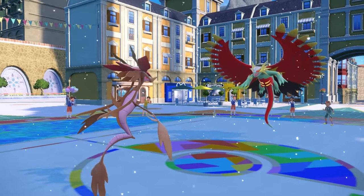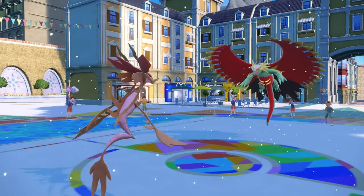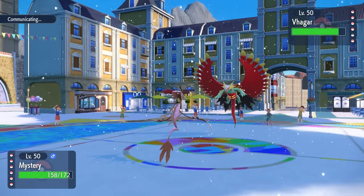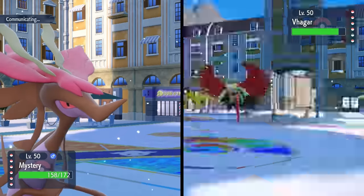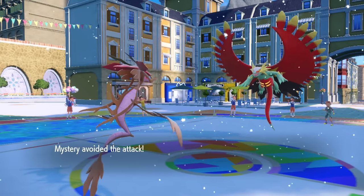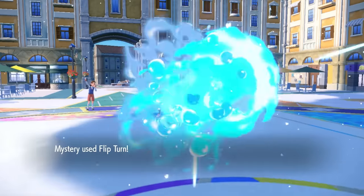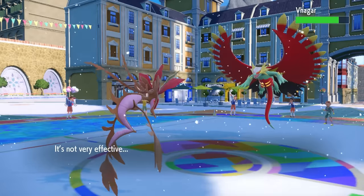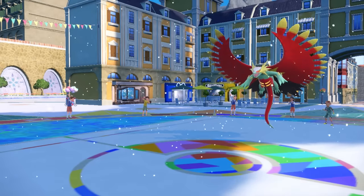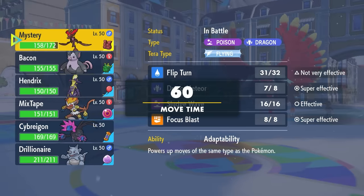With that, they have a revenge switch in and bring in the Roaring Moon. Everything is scary and I'm mostly worried this thing is going to try some setup, but I just go for the pivot with the Flip Turn. Turns out they go for Dragon Rush, opting for big damage, but they have to deal with 75% accuracy — so it misses, and the Flip Turn allows me to safely bring in whatever I'm working with.